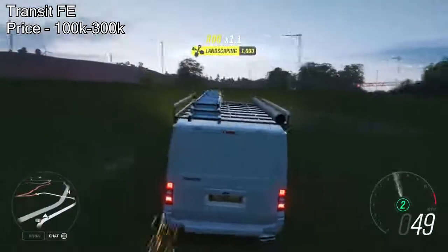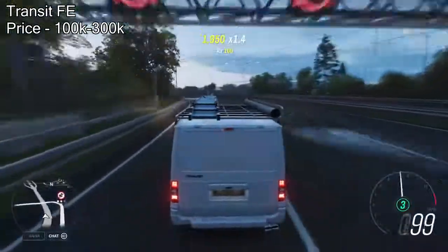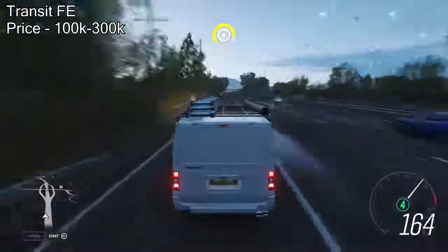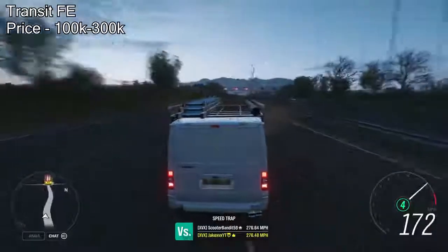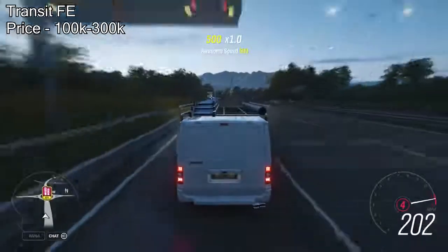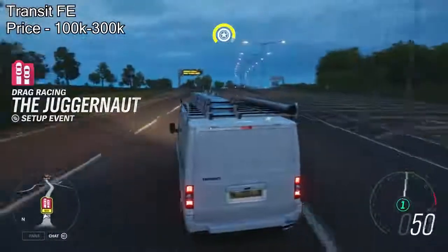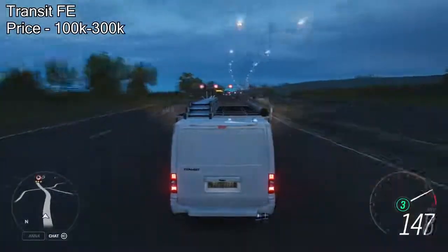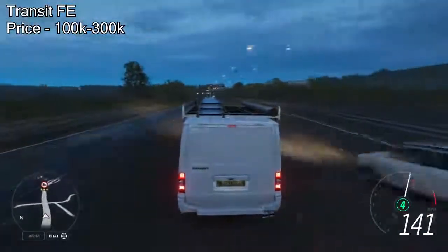The next one's a little bit of a strange one — it's the Transit Van Forza Edition. You can't actually buy this Forza Edition from the auto show, but you can quite easily get it from the auction house for between 100,000 and 300,000 credits. Fully upgraded, it will pull over 1,200 horsepower. Although it's not the fastest accelerating on the list, it still does over 200 miles an hour. And it's a van. Cheap Forza Edition, it's fast — this one's one of my favourites.